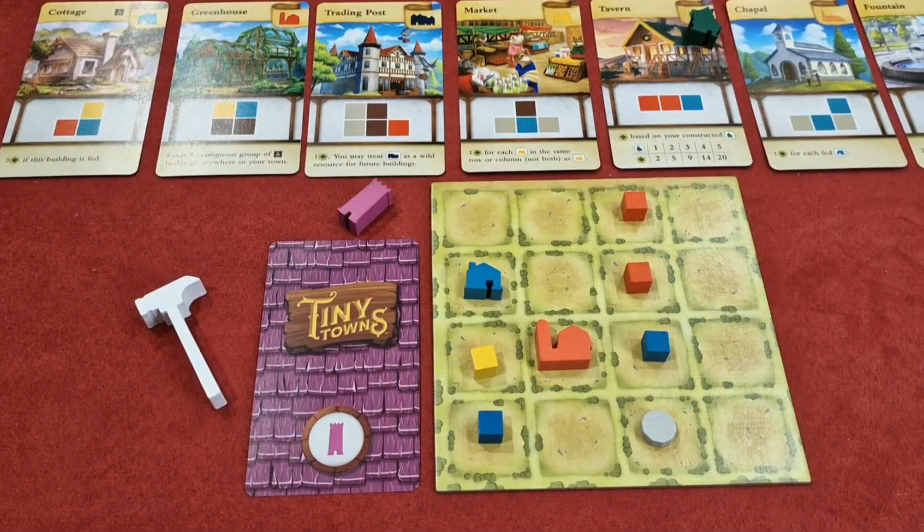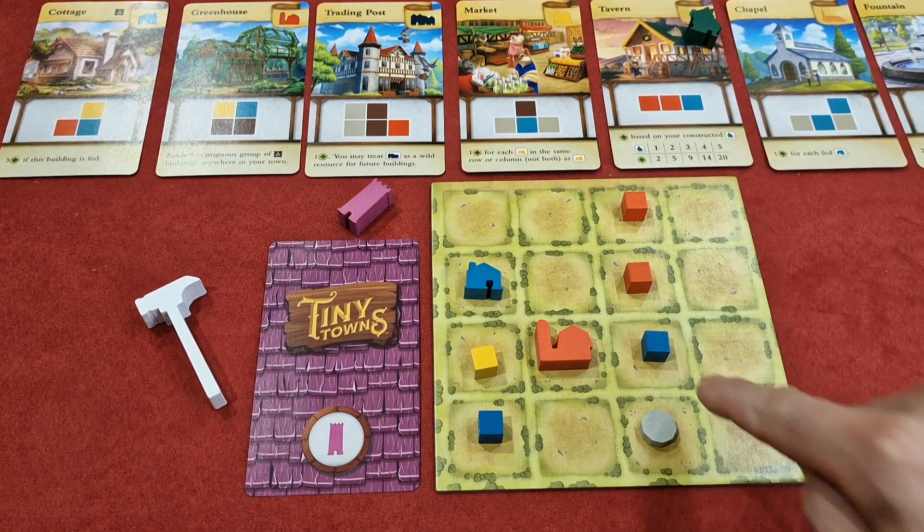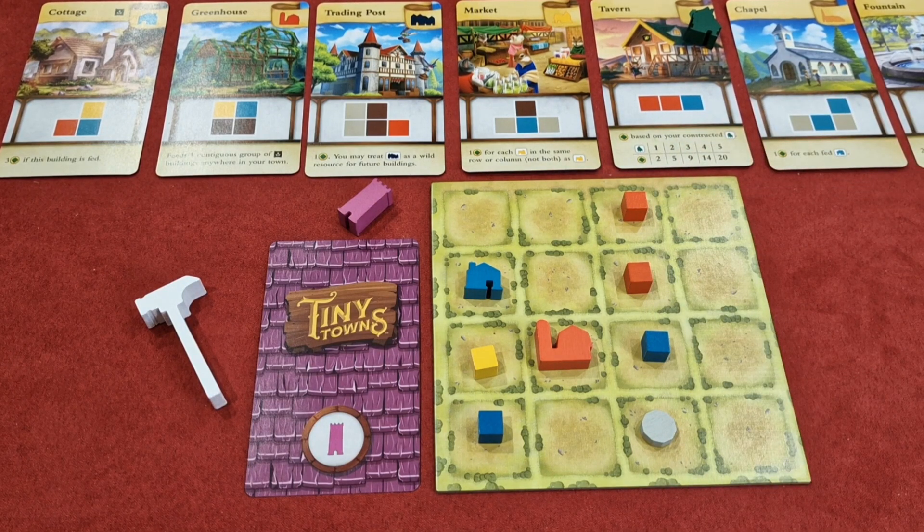Carefully planned placement of resources allow you to trade them in for buildings that you can add to your player map, and each building provides different ways of scoring victory points at the end of the game. Some buildings need to be adjacent to a particular type of building to earn victory points, and others provide them for just being built but may have a bonus if certain conditions are met. Each building can only be constructed if you have the required resources on your town board and in the pattern matching that of the building you want. So here I can build a tavern for the thirsty villagers if I have two brick and one glass resource in a row in any orientation on my board. Resources go back to the supply and the building is placed in any one of the squares vacated by the resources.